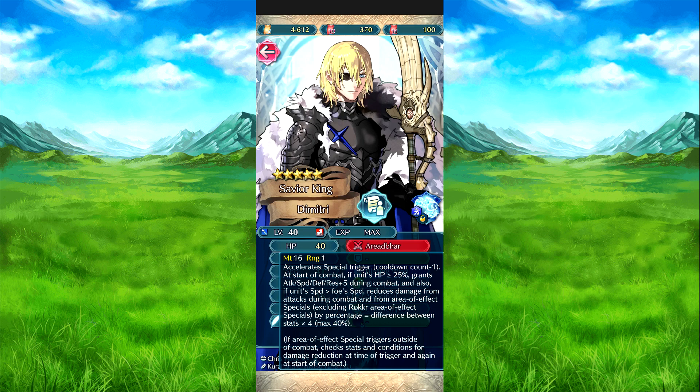Also, if he has speed advantage over foe, reduce damage from attacks during combat on Earthquake Specialist, excluding the Roker — 5% times the difference between the stats, times 4, up to 40%. Can't imagine much of the number.